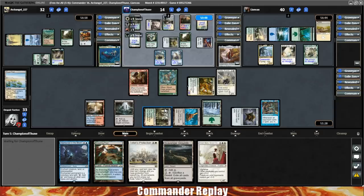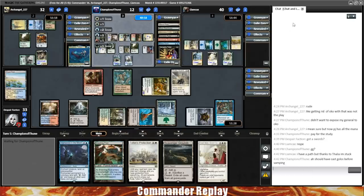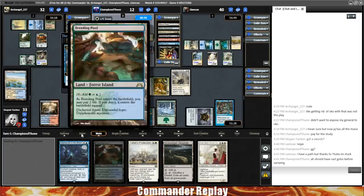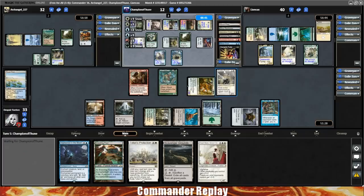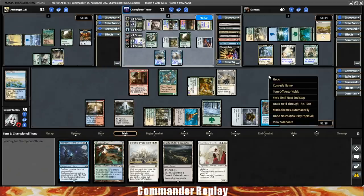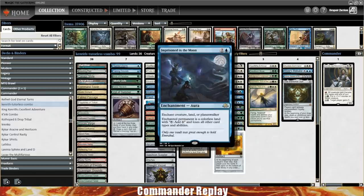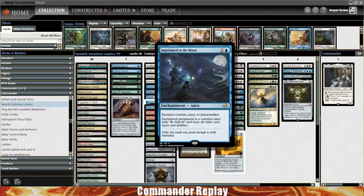Here we go — there's Vampiric Tutor. Opponent says they have a Path to Exile, but because of Thalia they're stuck and can't cast it. There's no way to get rid of Thalia currently. We could have if we had Teferi's Protection mana open. I was casting Thalia hoping to avoid something like this. So we're gonna scoop it up right here. Opponent says they just activate infinitely until they hit Aetherflux Reservoir and then kill us. Maybe I kinda wish I went for something instant speed instead of Imprison in the Moon — Imprison is really good, but like a Generous Gift right there we could save for the Peregrine Drake. Imprisoning the Moon is one-shot; if we had Oko I'd use it to keep it away from opponent.